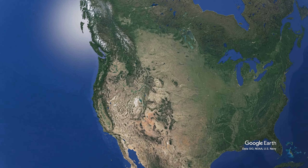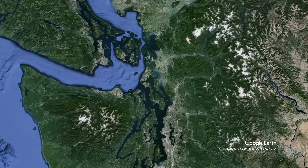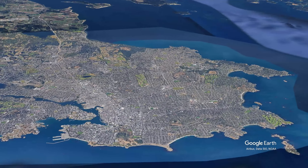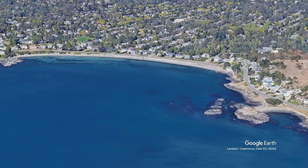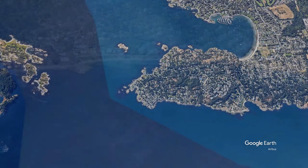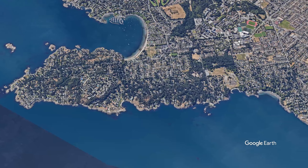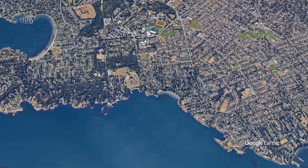Victoria, the capital city of British Columbia, Canada, is located on the southern tip of Vancouver Island, featuring the picturesque Victoria Harbour and its inland extension, the Gorge. Its landscape, sculpted by the retreat of Pleistocene glaciation, features geological deposits and a varied topography and soil composition. The diverse physical geography, from the fertile southern parts to the sandy eastern areas adjoining Oak Bay, has played a crucial role in the city's development and its natural habitats.